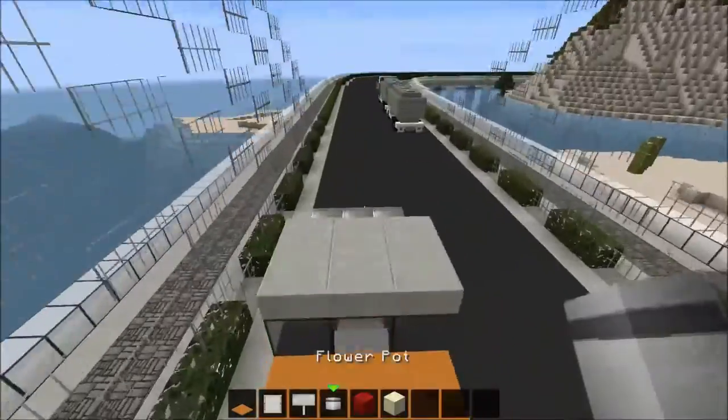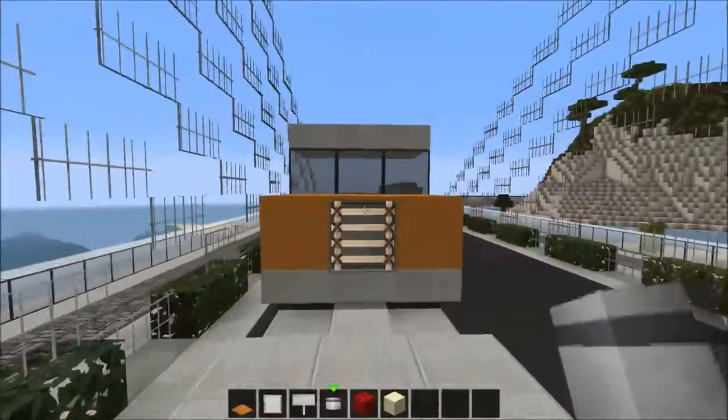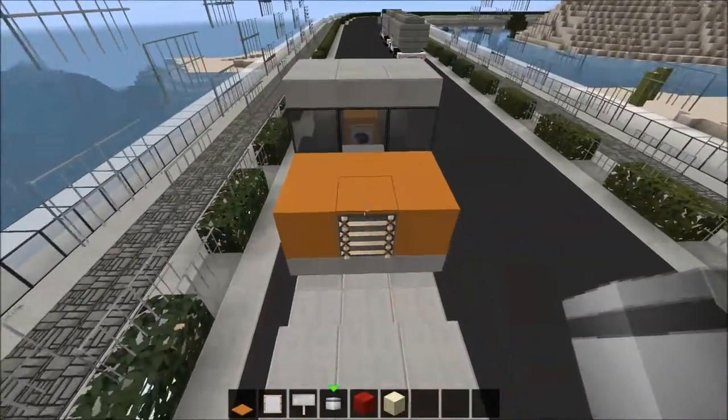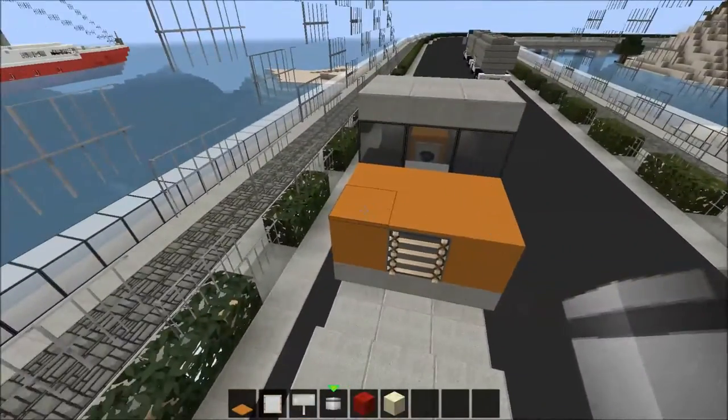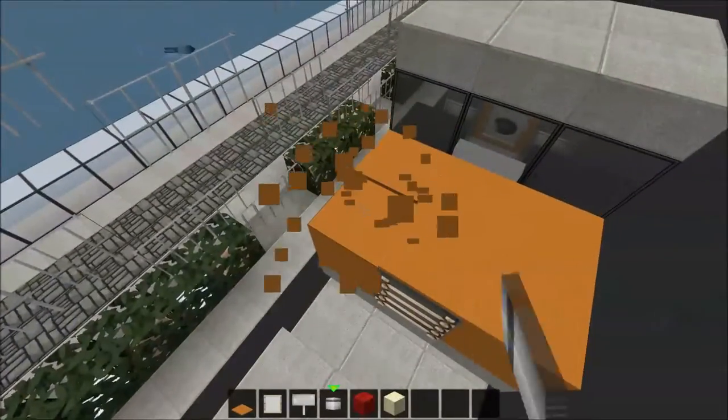When you're looking from the back towards the front, you want to have the exhaust pipe on the left side of this vehicle, on that block there. So remove the carpet and place the exhaust pipe there.